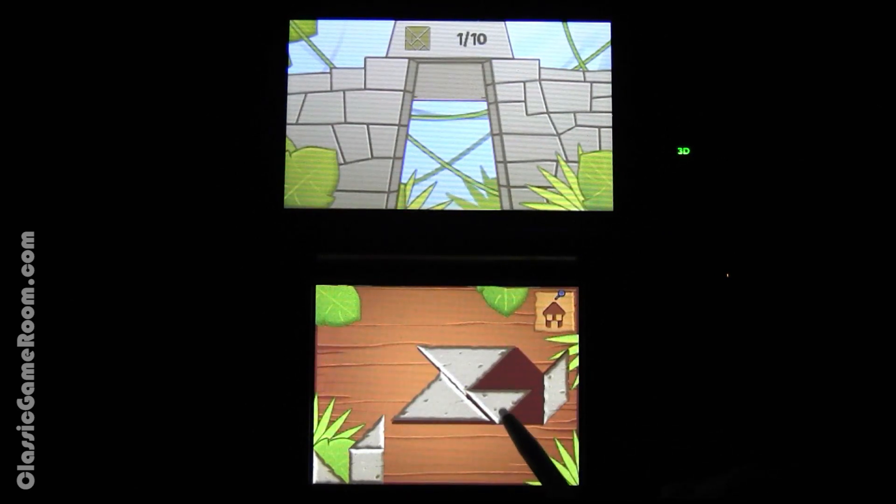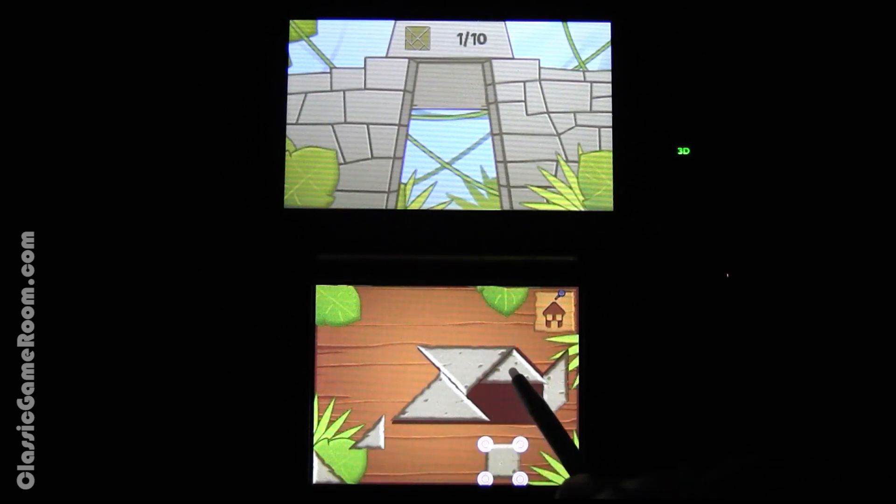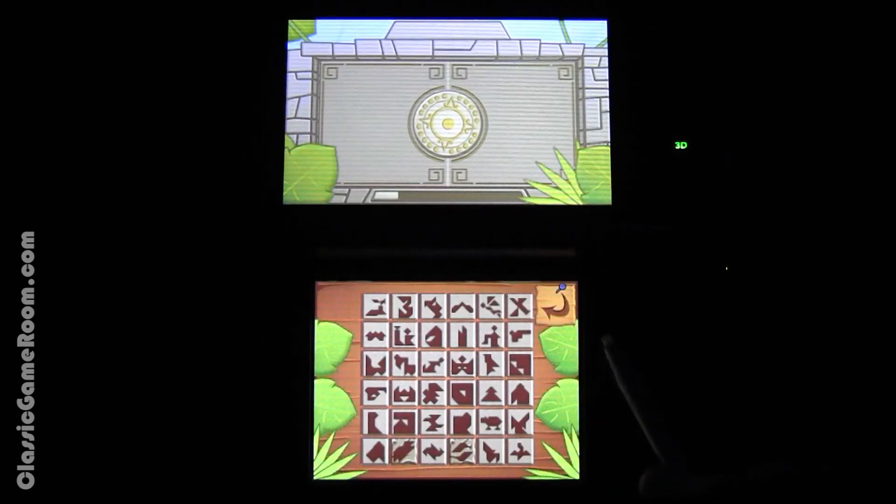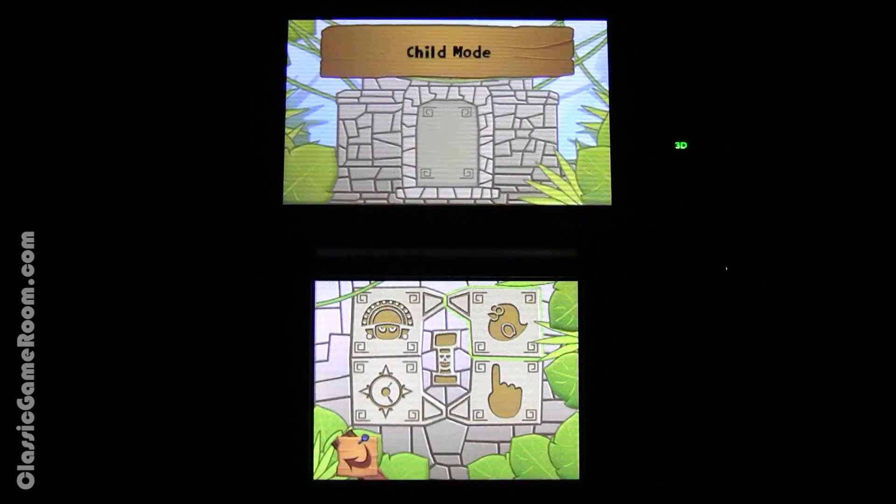Tangram puzzles give you a shape, along with a whole bunch of shapes. It's your job to create the shape using the shapes you're given — basically, to fill it in completely. Sounds easy, but it's not. Fitting these shapes into the outline is never as obvious as it seems. It takes a lot of twisting, turning, maybe a little Huangzhou as well. But anyway, 600 puzzles is a ton of puzzles, and they're split among four game modes.